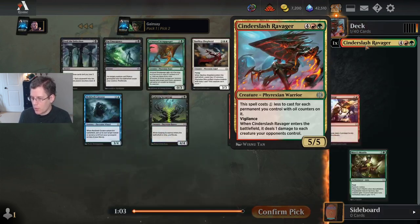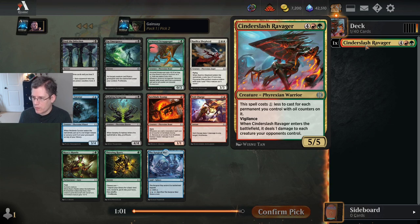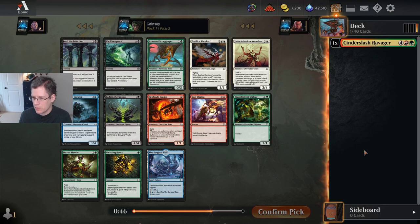One thing that's a little bit awkward about this card is that even though it's only single-colored mana, so you might think it's a splashable card, a big part of what makes it so good is the cost reduction from the oil counters. So if you're splashing it in a non-oil deck, it gets a lot worse. Hopefully I get to be a red-green oil deck.